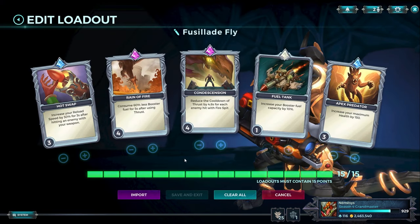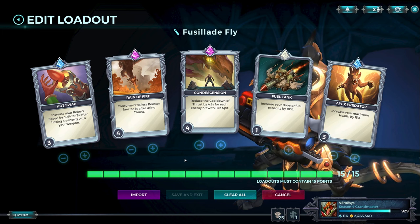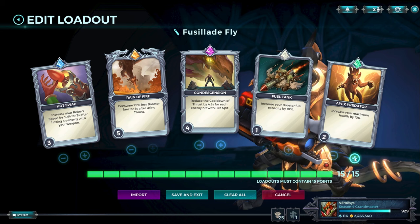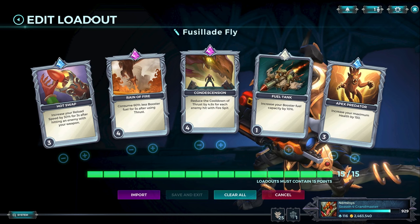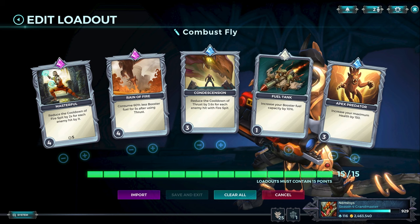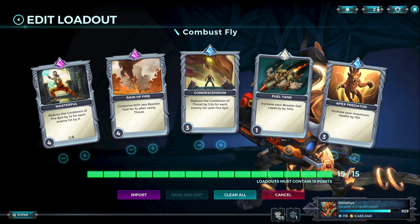Drogoz also needs a flyer loadout. When do you pick a flyer loadout? When you're playing against characters that can hardly hit you while you're flying, especially if you're using cover correctly. For that you need Rain of Fire on level 4 minimum — if you feel you need level 5, drop a point on Apex. Apex Predator on 3, Fuel Tank on 1 because it synergizes with flying mechanics, Condescension on level 4 because we don't have Masterful — we replace it with Hotswap, which is mandatory for Fusilade. For the Combustible flyer version, it's the same loadout but with Masterful instead of Hotswap — we drop 1 point in Condescension. Why? Because with Masterful you have almost twice the Fire Spits compared to Fusilade, so you have more Condescension procs and can afford to run it on level 3.